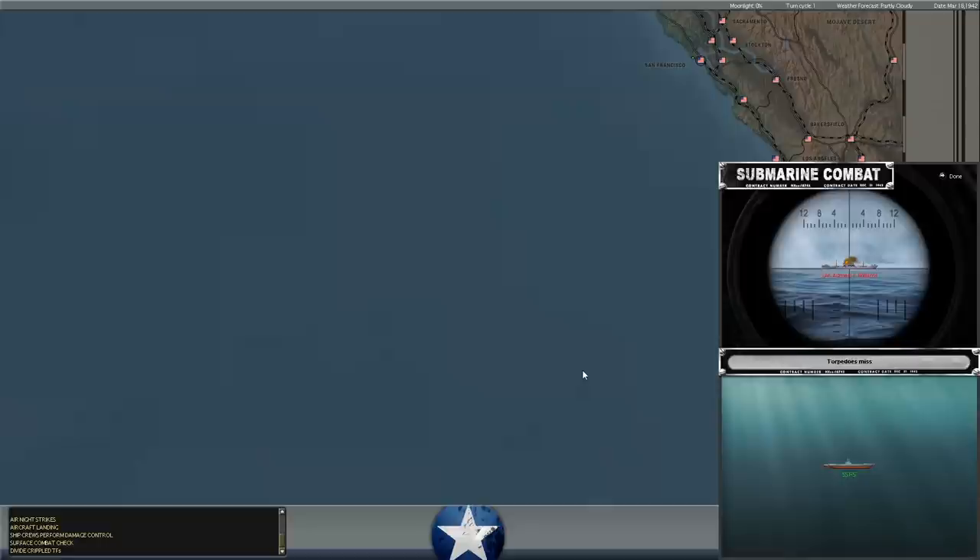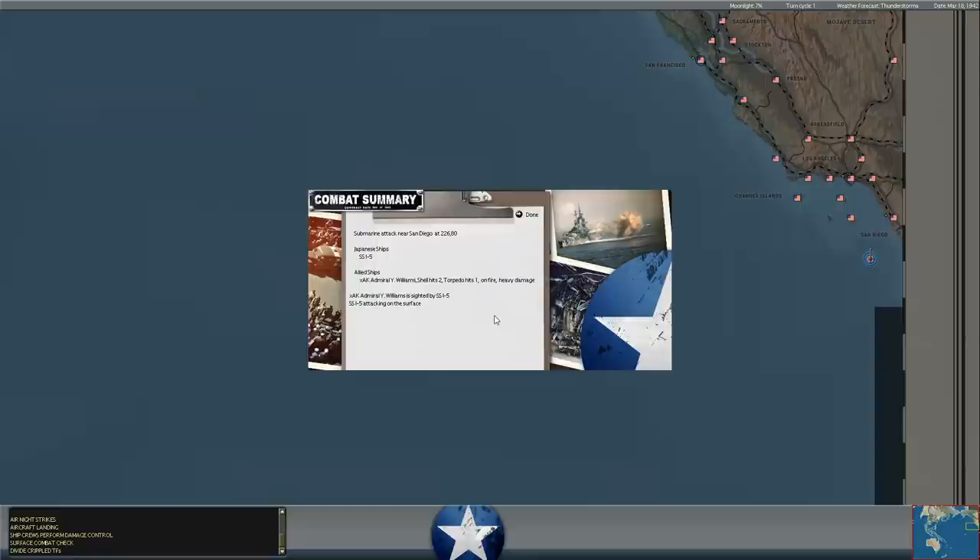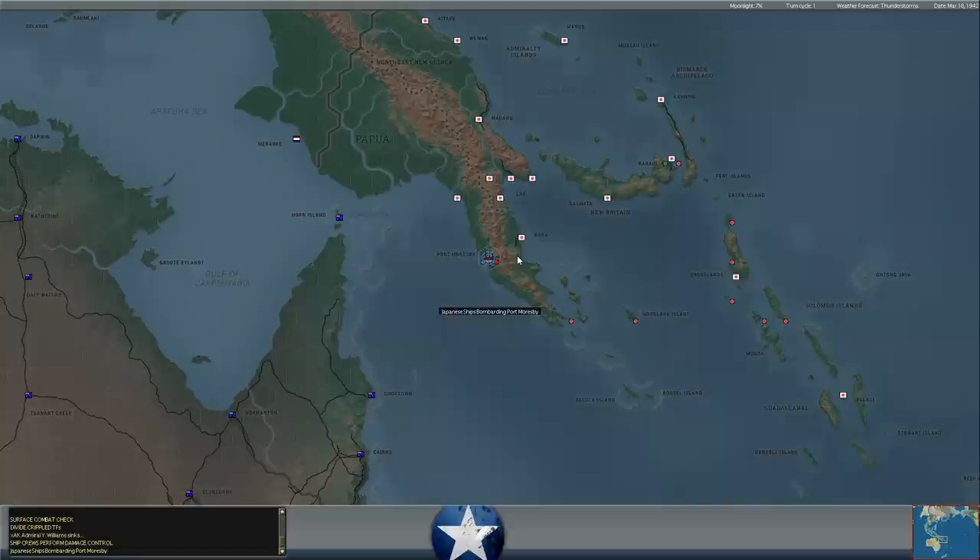Meanwhile, we've got a cargo ship off the coast of the United States getting attacked by Japanese submarines — probably doesn't have adequate escort. He's using a lot of torpedoes on it; he fired a first salvo that didn't hit anything. The second salvo put a torpedo into the side of the Admiral Williams. I think it was just carrying fuel or supplies, so it shouldn't really be that much of a loss. We've got a ton of those things.